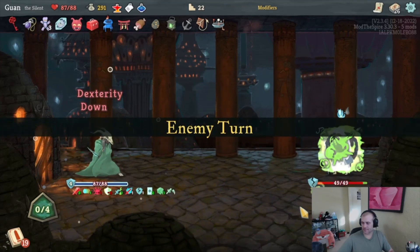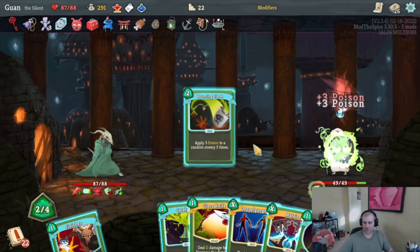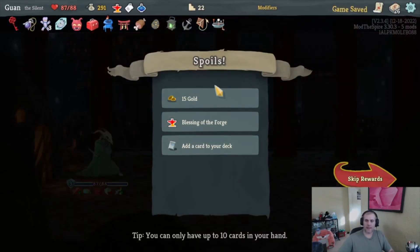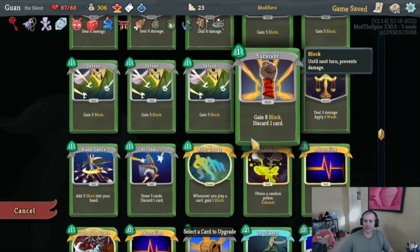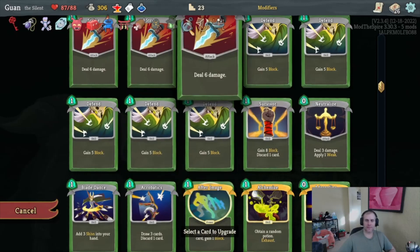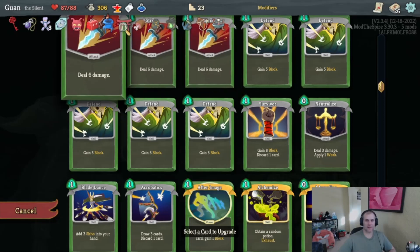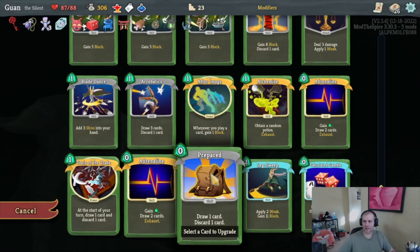Venom is probably better than Blur — Venom is going to let us kill this guy easier. Or we can Bouncing Flask, Catalyst, and not worry about it — Glass Knife into Catalyst. Another Blessing in the Forge — we don't need those upgraded cards, it's nice they're upgraded but we don't really need them. Smithing will probably be After Image — wait, did I Bottle something? Did I bottle Wraith Form? No, I see no bottles.